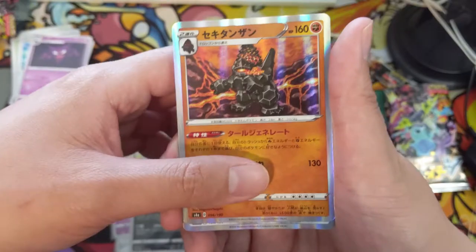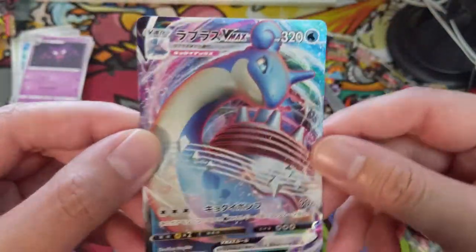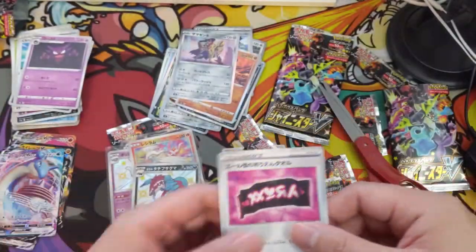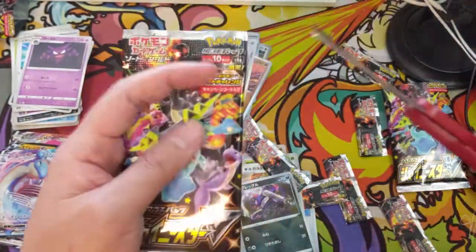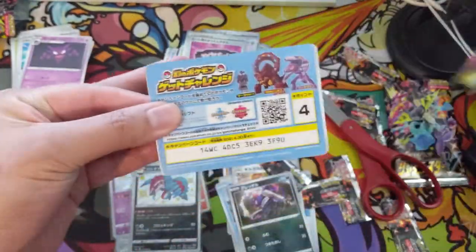Sword Hunter, Colossal, Zamazenta — and then a Lapras VMAX! I actually wouldn't mind a shiny Lapras — that's one where the shiny is quite nice, I like the color. Alright, here we go — last pack. I'm not sure if it's possible to find one more SSR but we're going for it — we got Toxel.